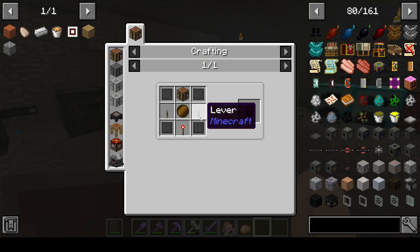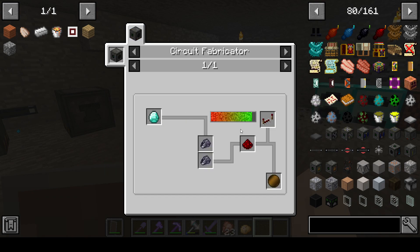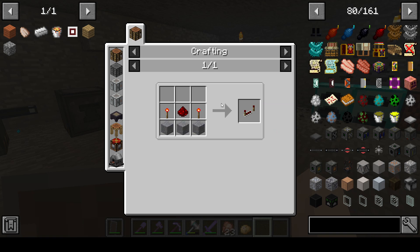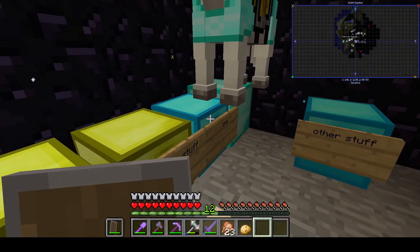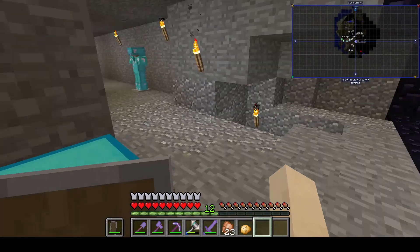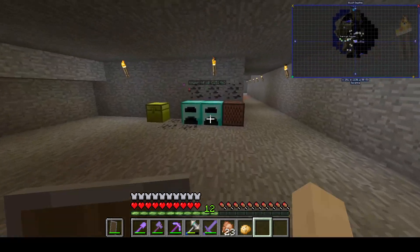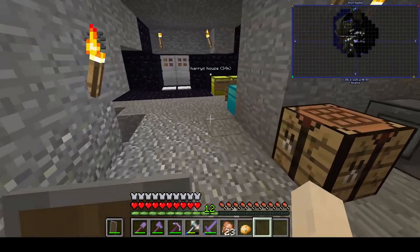Anyway, NASA's workbench - we need advanced wafers which are redstone repeaters. There's three smooth stone and redstone. Right guys, we need to get some stone or cobblestone. That's the ores and other stuff. Cobblestone - we need to smelt that. We need to get some redstone.